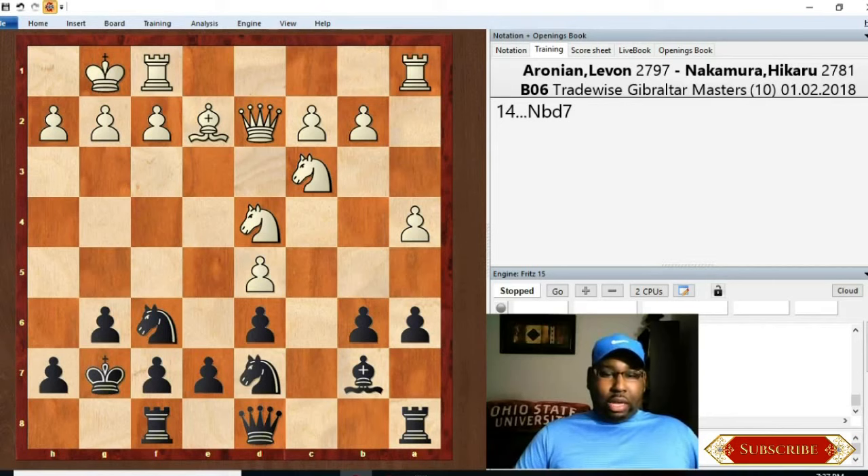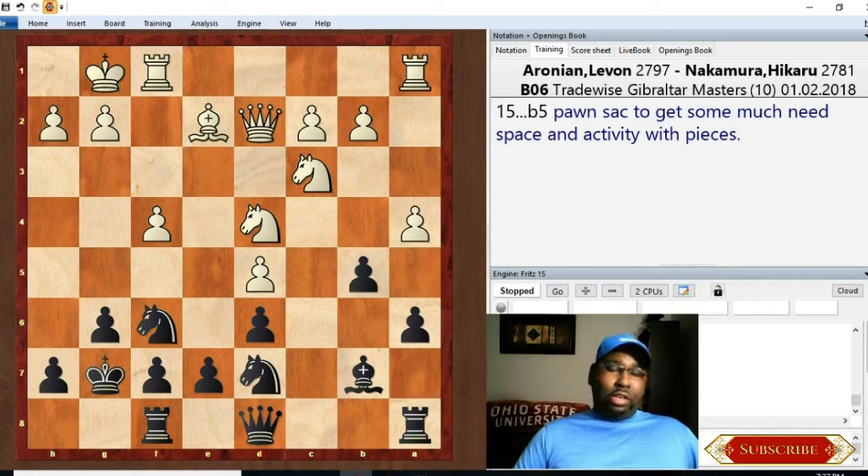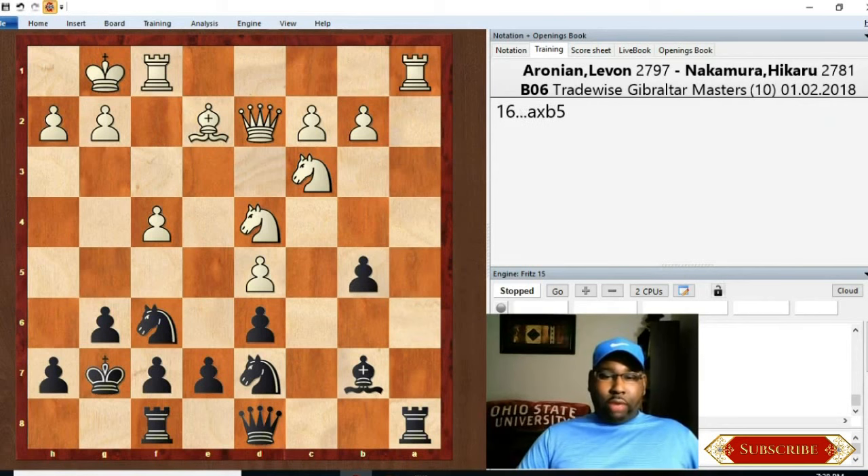Then a4, Nd7 - that's the reroute we were talking about, getting the knight to a better square. After f4, you have b5 - a pawn sacrifice that Nakamura wanted to play to create more space and activity for his pieces. One of Black's problems in these positions is not having much space, and the pieces fall all over each other - just look at the two knights getting in each other's way. So he's trying to create space. Aronian accepts the sacrifice.